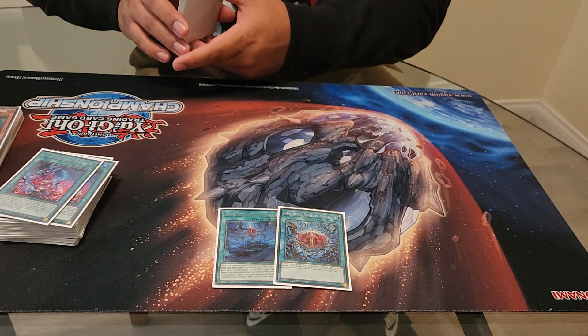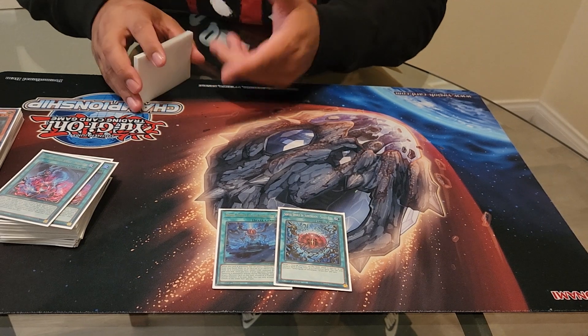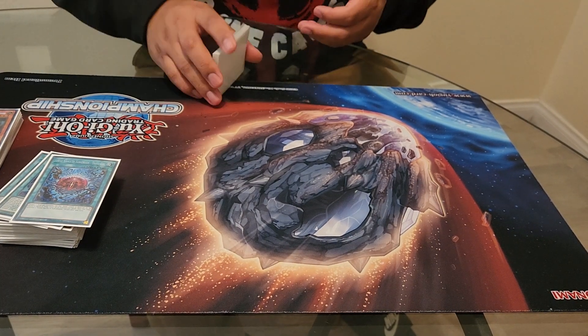I played against a Dinomorphia player in round 2, and every time they tried to set Rextrum — the one that would negate everything or not let you activate anything — I just put it in the Spell and Trap Zone instead. Yeah, that card was annoying.